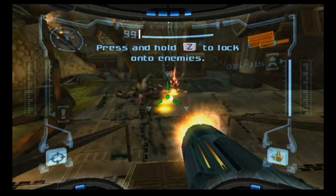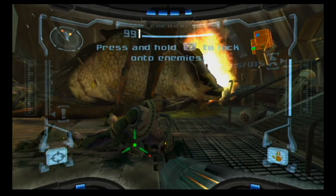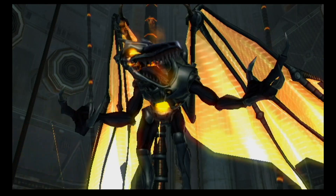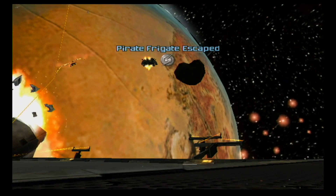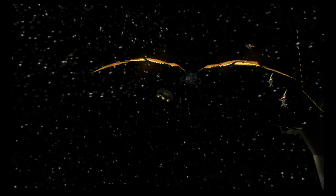The story starts with space bounty hunter Samus responding to a distress signal from a ship orbiting Talon-4. After her investigation finds no survivors, she also finds that her old foe Ridley is out for some destruction once again. Samus chases Ridley down to the planet. Now on the planet, you as Samus must explore the area, uncover the mysteries, and most importantly, survive.